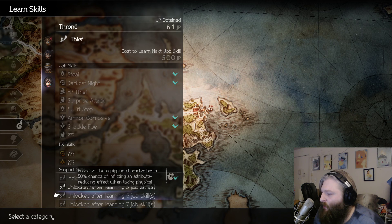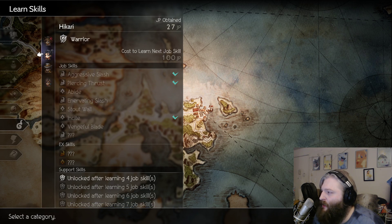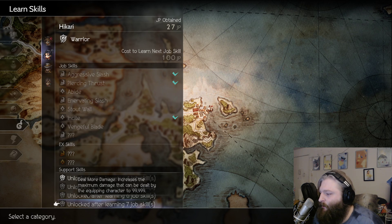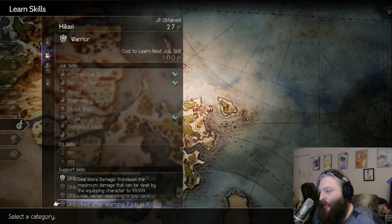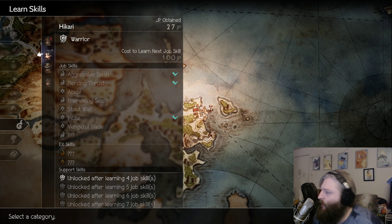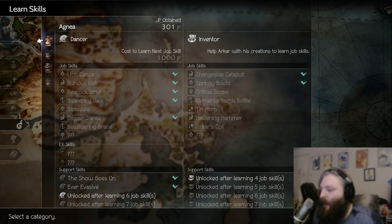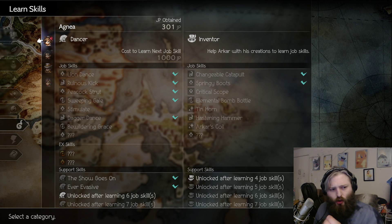Throne has Life in the Shadows, which gives additional EXP and JP after battles at night. If you wanted to replace Hikari, you could swap in Oswald, who has an ability to increase EXP gained — plus the ability to increase max damage to 99,999, which is probably going to be important. These EXP and JP bonuses are all different abilities so they stack. The goal is to grind up these four first, max everything out, and figure out what combinations are super broken.